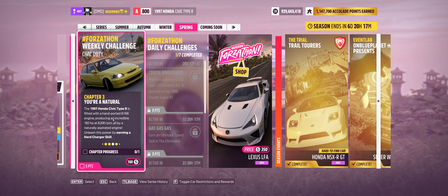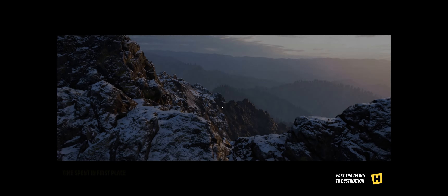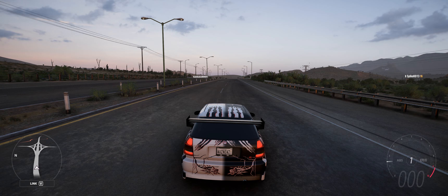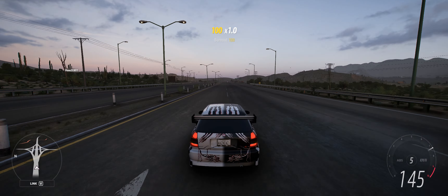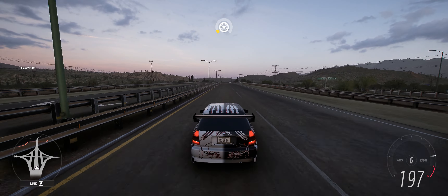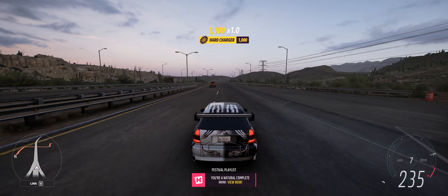We've got one left: earning a hard charger skill. Earning a hard charger is pretty easy. I'm going to do it up here — you need a bit of space. It is only A800 class. What you need to do is do a burnout, and then keep accelerating. You will eventually get a speed skill. There we go — hard charger!